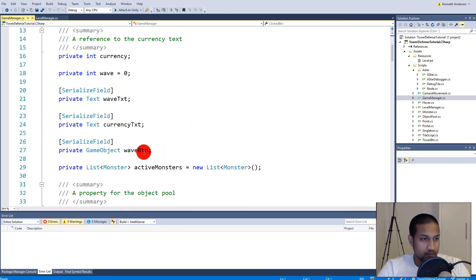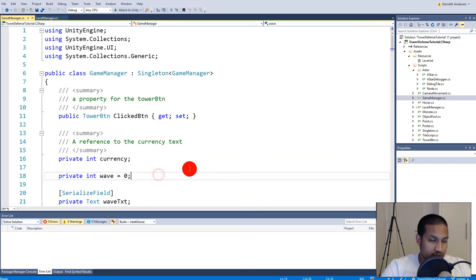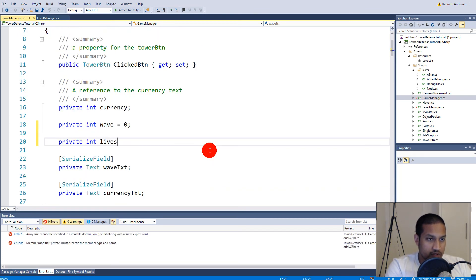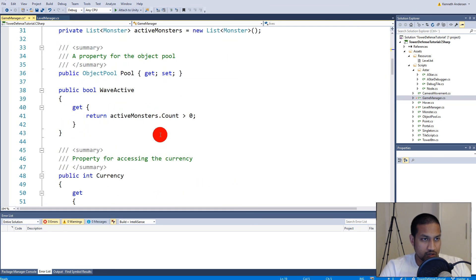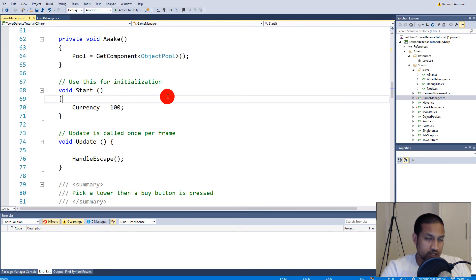Let's make a private integer called lives. We don't need to serialize that field because we're not going to set it from the inspector - we're just going to do it from our Start function. In Start we can set lives to 10 for example.